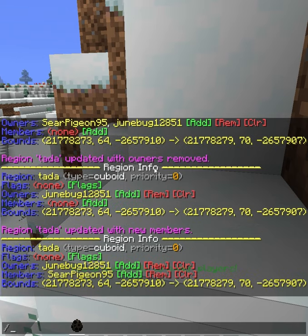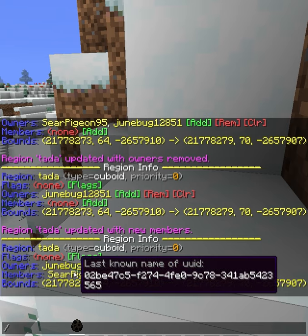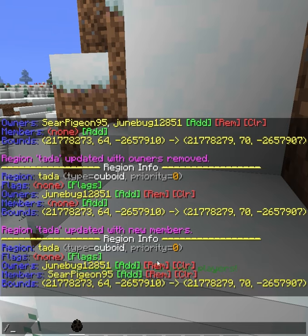For members, it's exactly the same. Re-update it and now you can see that I'm owner and Seer is a member, which means Seer has no control over the region but can still play the game normally inside the region.